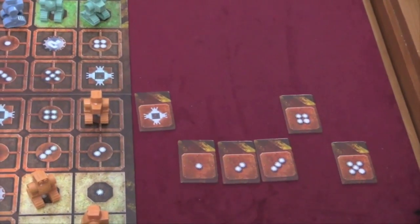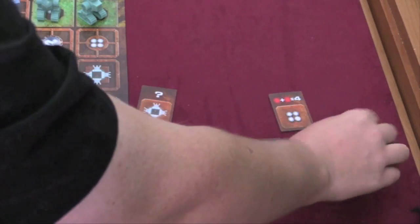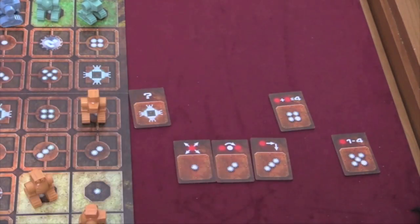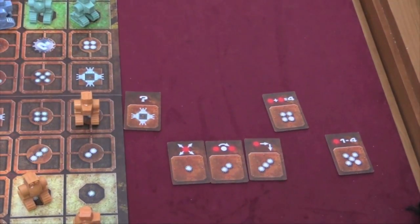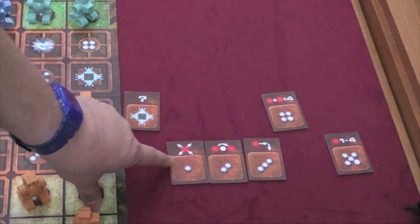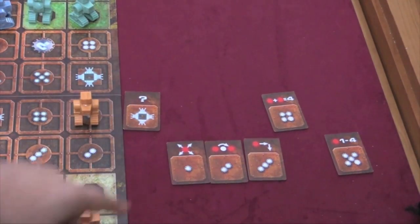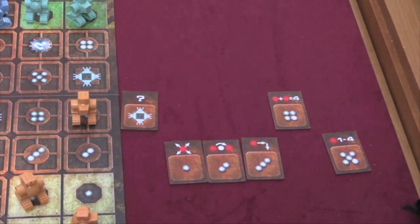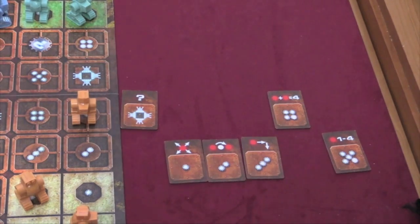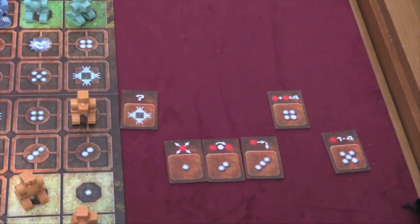That's the base game. In the advanced game, we turn these all over. Each of these can be used the normal way, except you can also flip them over once per game to use them for a special ability. This one, when I push it forward, I can pull back any number even if my robots aren't standing on it. This one lets me move diagonally one. This lets me jump over an opponent's piece when going two. This lets me curve when moving three. This one is four, but I can move two pieces — maybe one-and-three or both of them two spaces. And this one, instead of moving five, I can move between one and four spaces.